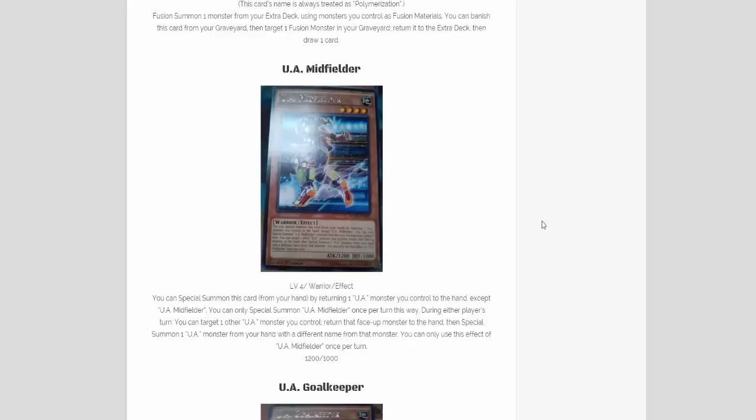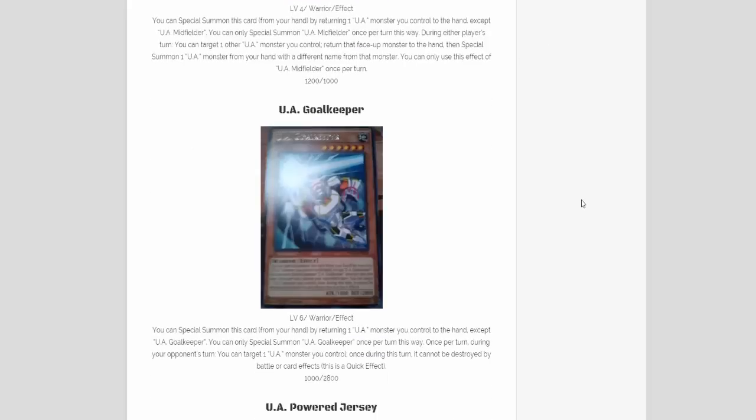It's like another TCG exclusive archetype, but it's a lot cheaper than Burning Abyss, so I can't wait to try them out with these new cards. After that we have another UA monster, which is the UA Goalkeeper. It is a level 6 Earth attribute warrior monster with 1000 attack and 2800 defense. Its effect: you can special summon this card from your hand by returning one UA monster you control to the hand except UA Goalkeeper — you can only summon UA Goalkeeper once per turn this way. Once per turn during your opponent's turn, you can target one UA monster you control; once during this turn that monster cannot be destroyed by battle or by card effects. This is a quick effect.